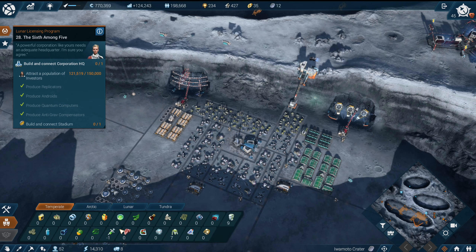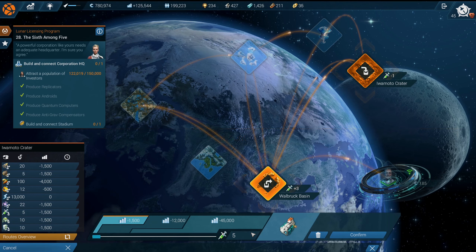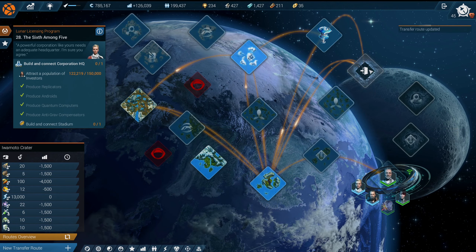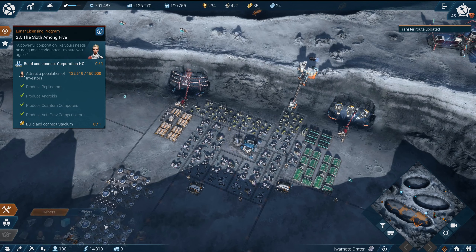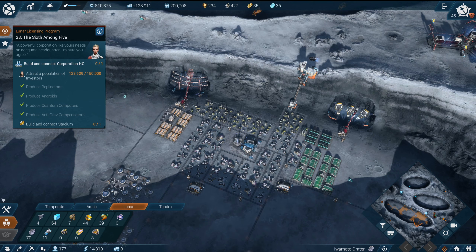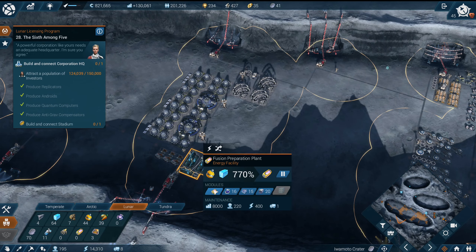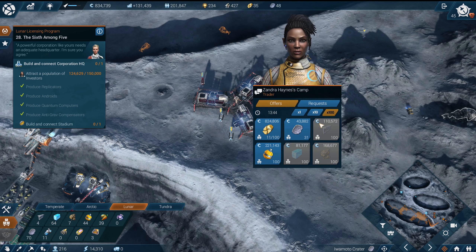Everything's good here. We need more rejuvenators — we need another rejuvenator. We should be all good, all nice and clear. Fusion power cells are at zero, but we need them to be at plus 25, so we're missing a lot of that. Maybe we should go make some — let's first get some money here.